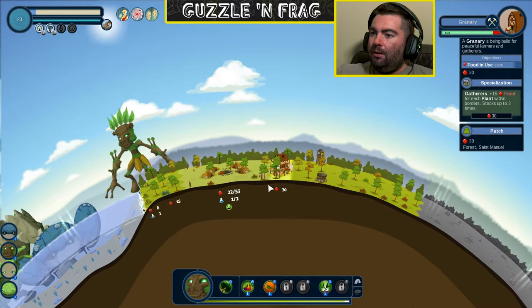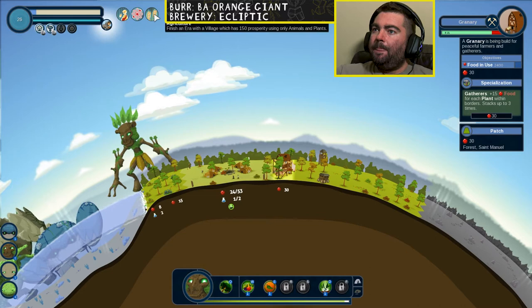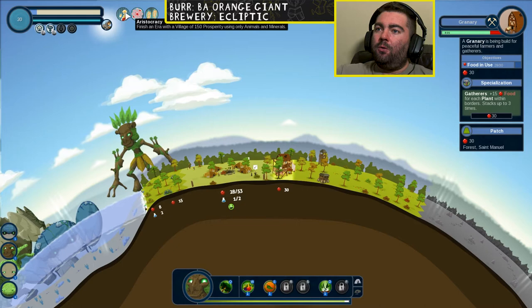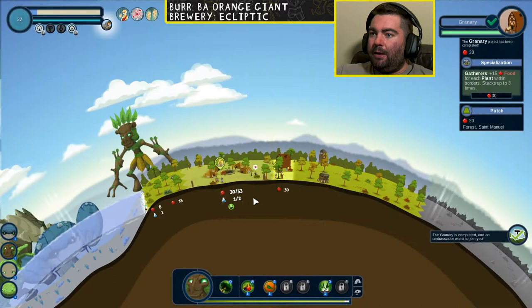We'll go ahead and build this, and then we'll see what the next project is. Maybe we'll do animals and minerals. We'll definitely get the single village at 175, and one of these — agriculture or aristocracy or physics. Well, we're not going to get physics, but maybe... Okay, forest ambassador. I've got to be careful about what I pick here.